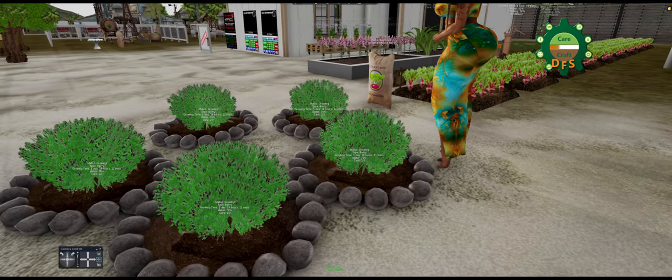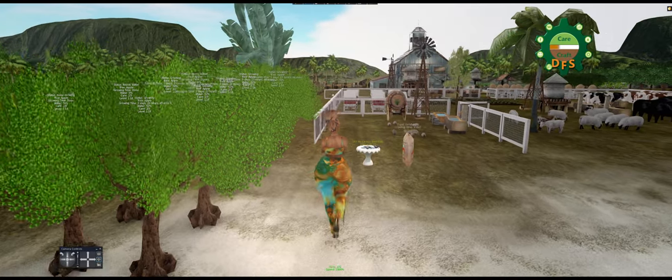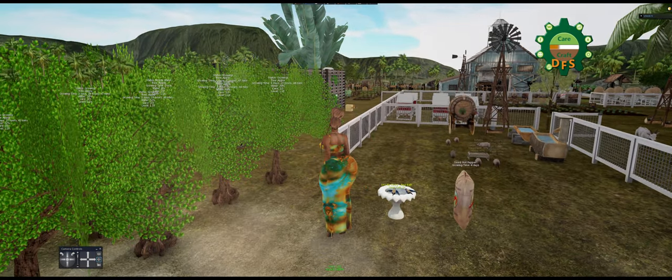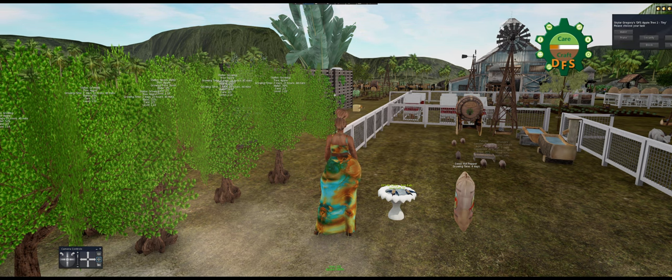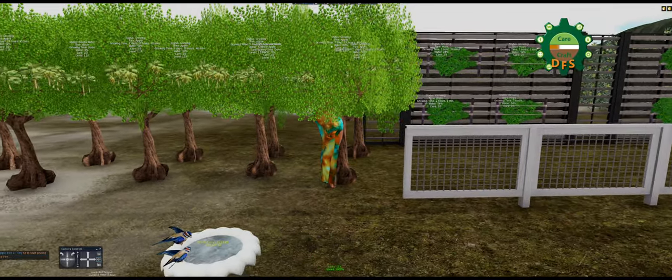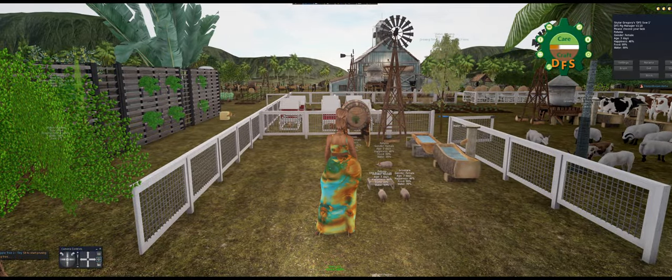There are two ways to keep your care bar up: eat food, or use clickies. Clickies are items DFS calls by that name — they come in the form of a bird bath, a stone, a gnome; on holidays they have fun clickies, and special ones for Patreons. If it's a clicky, they all do the same thing: they care for your plants and animals. To use a clicky, click on the plant and hit prune. When you're sitting on it and ready to care for it, instead of hitting your care button on your HUD, you hit the clicky — it registers and cares for that particular plant.